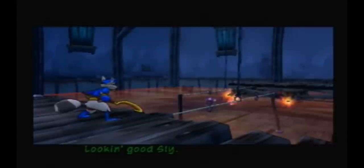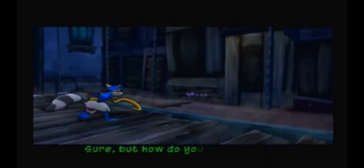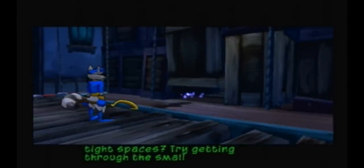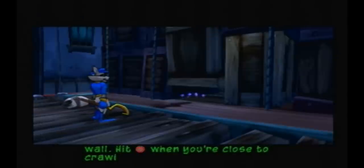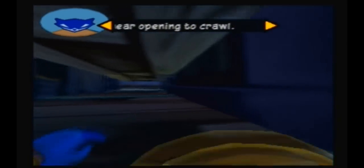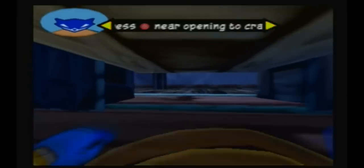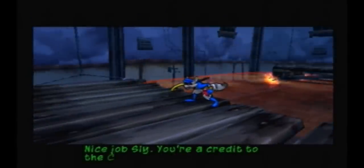Looking good, Sly. You know how I love the second story work. Sure, but how do you feel about tight spaces? Try getting through the small opening of that wall. Hit the circle button when you're close to crawl inside. Nice job, Sly. You're a credit to the Cooper name.